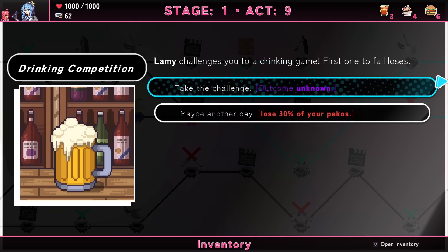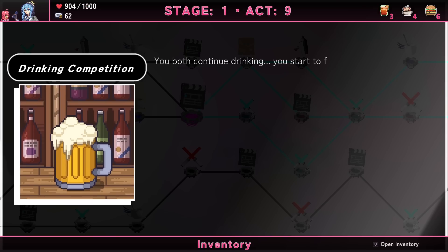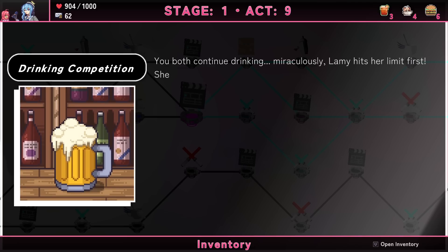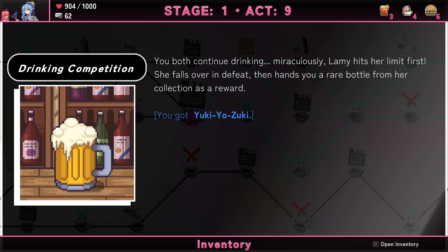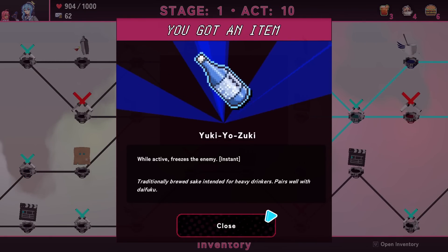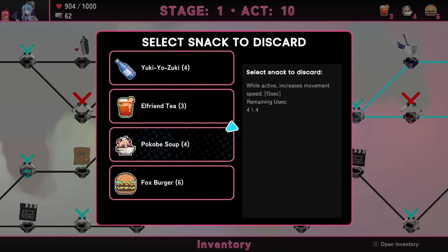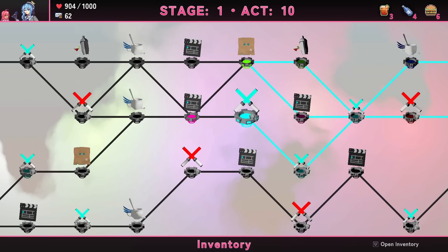Lammy challenges you to a drinking game — first one to fall loses. Options: take the challenge with unknown outcome, or decline and lose 30% of money. Taking the challenge — we can do it! Victory! Got a Yuki Yozori — when active, freezes the enemy. That's a new rare snack with four uses. I don't need movement speed so much, I'll get rid of that.